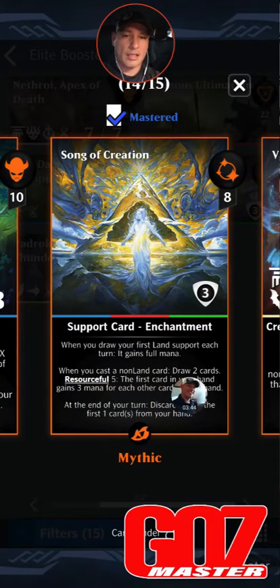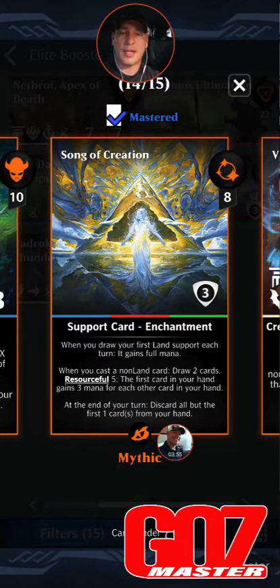When you cast a non-land card, draw two cards. Resourceful five: the first card in your hand gains three mana for each other card in your hand. At the end of your turn, discard all but the first card from your hand. So they nerfed this card a bit, and I gotta be honest with you — Song of Creation is not as strong as it was last meta. It's still very strong, however I'm finding in my builds and early testing that Fires can be a little bit better.